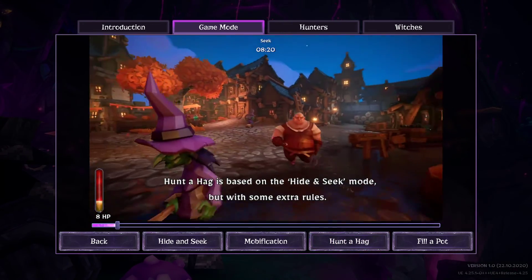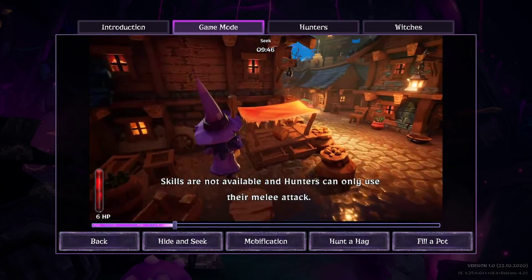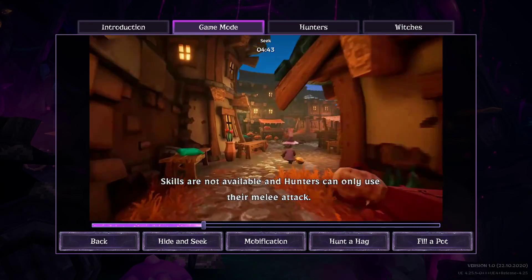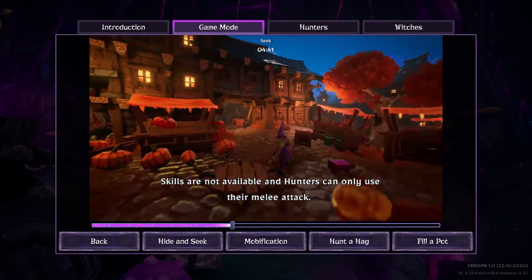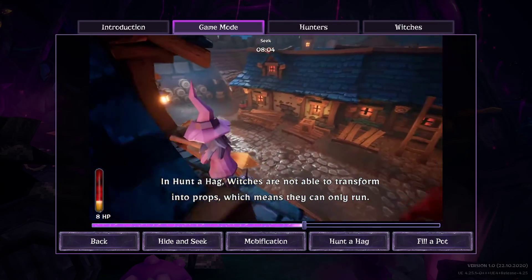Hunter Hack is based on the Hide and Seek mode but with some extra rules. Skills are not available and hunters can only use their melee attack. In Hunter Hack witches are not able to transform into props, which means they can only run.